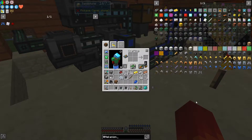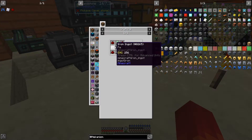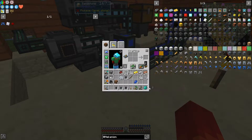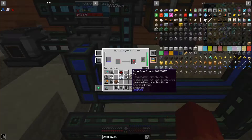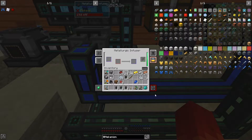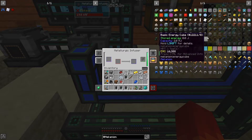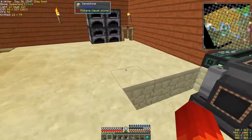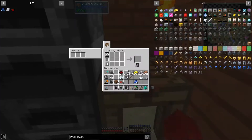The next thing I want to do before we get too far into that is an energy cube, which requires four enriched alloy. Fortunately, I have five — because I need two times two is four. Let's go ahead and make those energy tablets: one, two, one, two. Click and drag, click and drag — one and two. And we'll clear the grid.